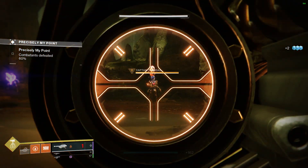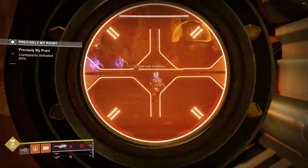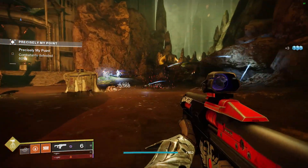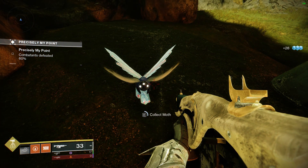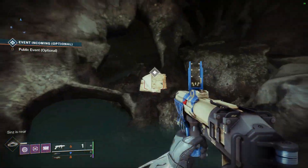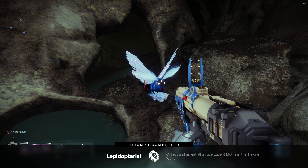Look towards the rocks on the right-hand side and you're going to see an orange shield — within it you'll find your next Lucent Moth. Simply take out the group of Scorn, walk over, and claim your prize. Once both moths have been collected, head back to Finch and place them in the cave — and that's about it, both Lucent Moths for week 3 here in Destiny 2.